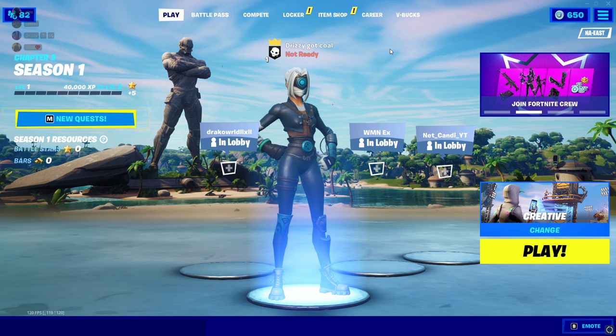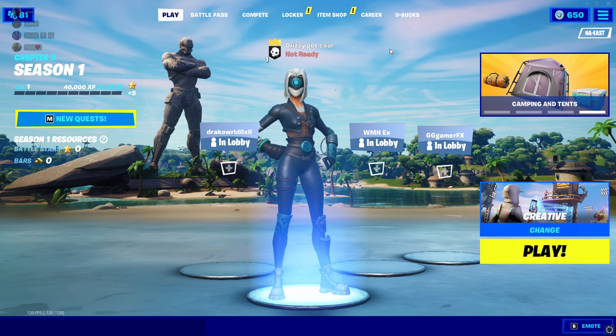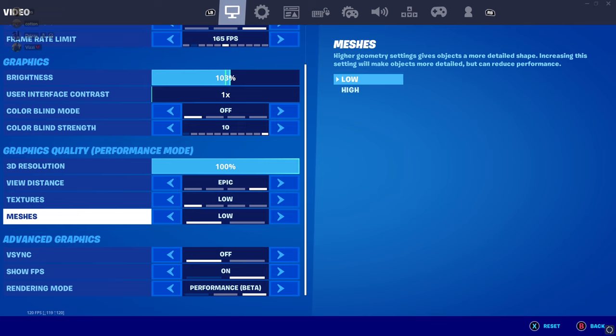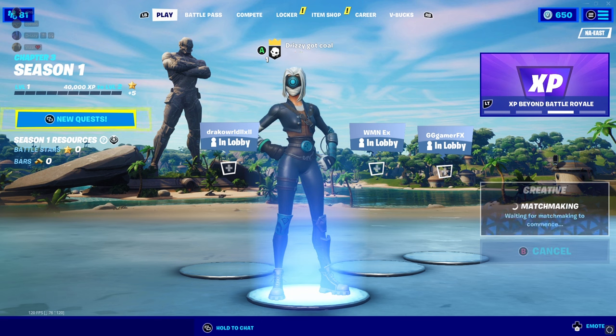We're back in the lobby because the settings we're going to do — you have to load back into a lobby and load into an actual game for it to render and process. When you go to settings, first make sure you're on performance mode, not DX11 or DX12 — I don't need those, I'm always on performance mode because it gives the best frames and best FPS. Make sure you're on performance mode beta. The meshes — the builds from the beginning of the video — this is what they look like on low. I'm going to switch it to high, press apply, and load back into the game to show you how my builds look.